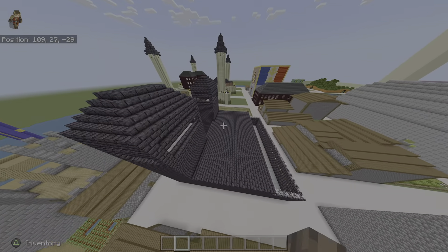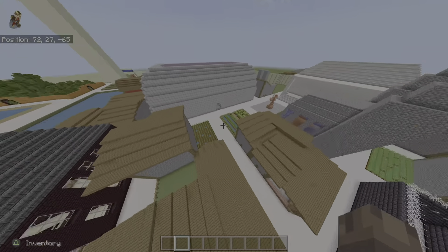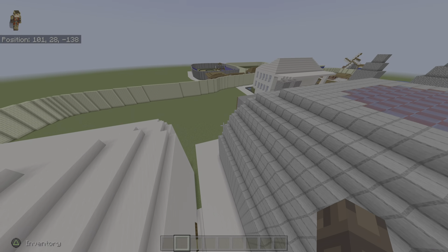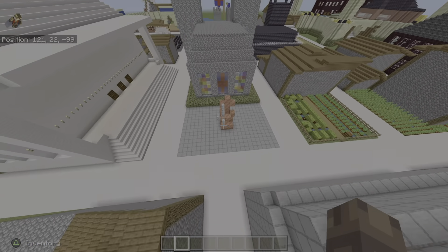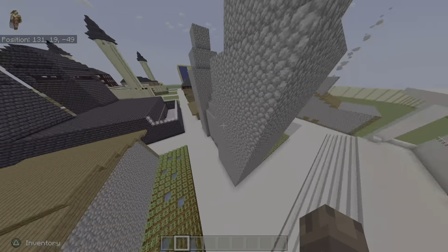Over here we have a prison. I told you there's a school — I think I said that. This is a stadium. This is a senate building where all the decisions are made. Another factory. Statue of a guy holding a sword. Tax office. Church.